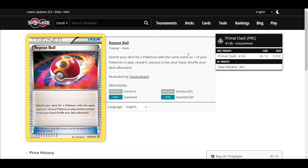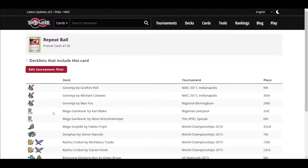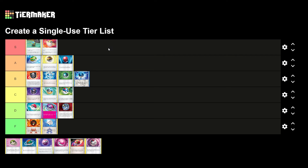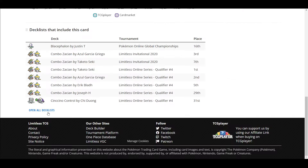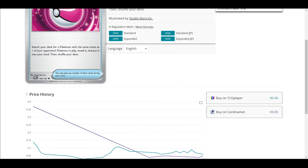Repeat Ball is even better: search your deck for a Pokemon with the same name as one of your Pokemon in play — wait, actually that means it searches for the same Pokemon. There's also a card called Familiar Bell, similar to Repeat Ball but not a ball card. I'm not sure exactly how good Repeat Ball is — it doesn't seem to see that much play, but it's an older card so data is limited. I'll put it in C tier.